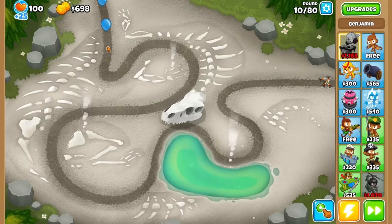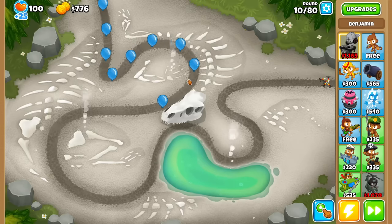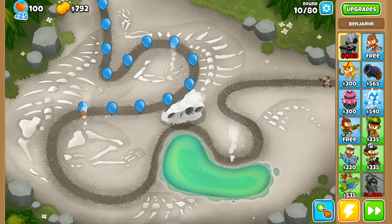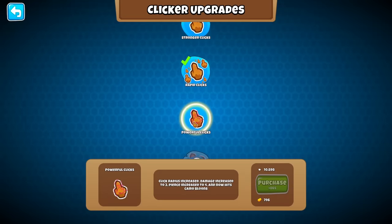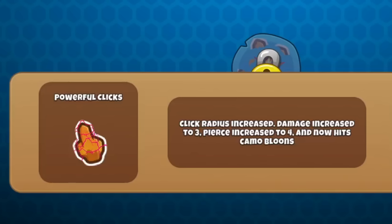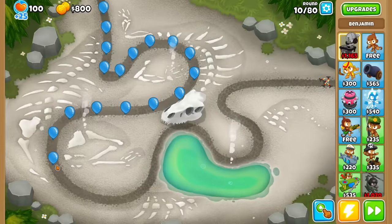I'm gonna have to actually use some manual clicking to beat round 9. I wonder how long I can solo with only the cursor. I would love a bigger radius click upgrade. Let me just take a quick peek at the next upgrade — for only $800, increased click radius, more damage, more pierce, and can hit camos. Awesome.